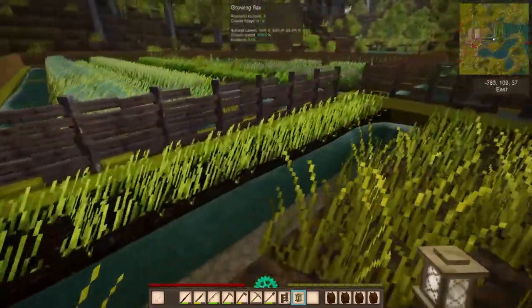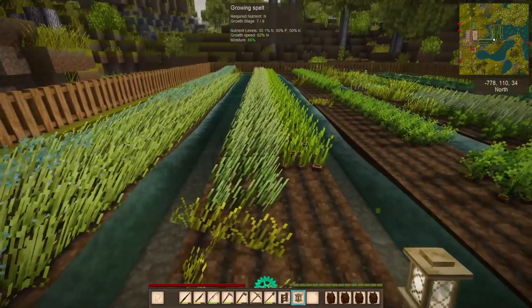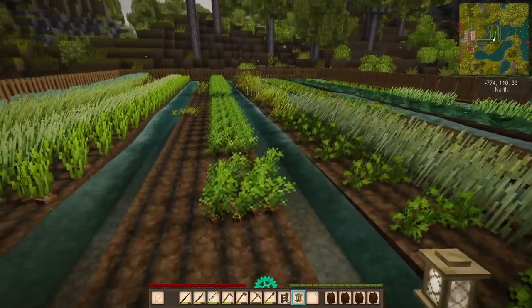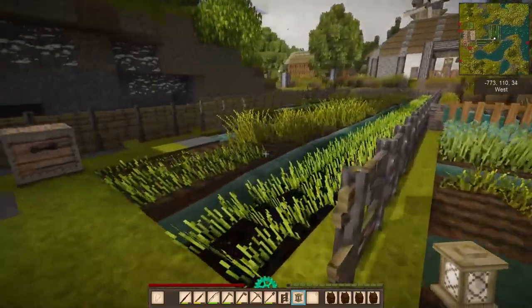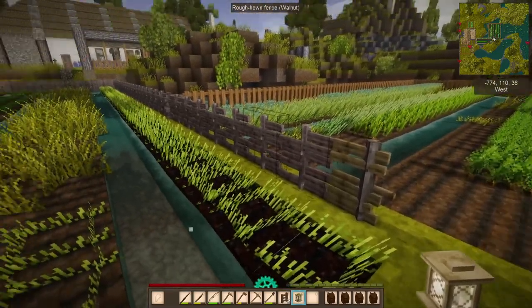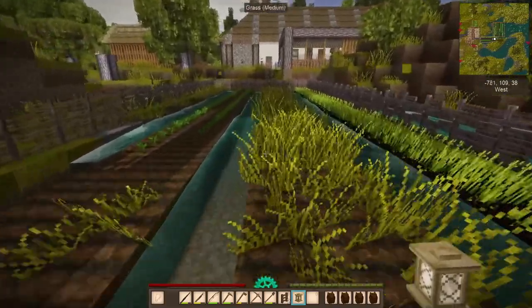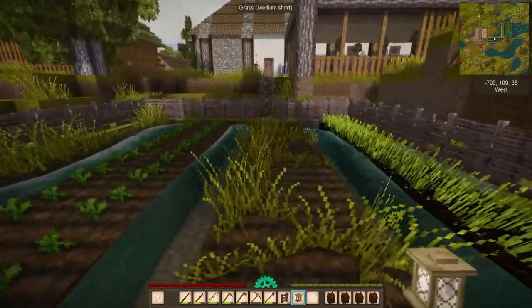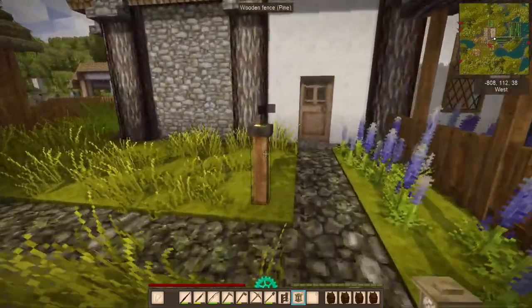I got more flax growing over here and some over there that isn't currently ready. I managed to pick up a lot of turnips and carrots and the food is going super well - I'm gonna have tons and tons of food. I'll need to replace those fences over here for the more recent ones soon because they look crappy.